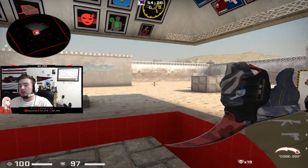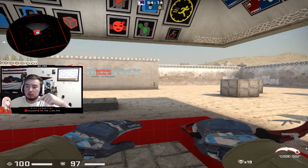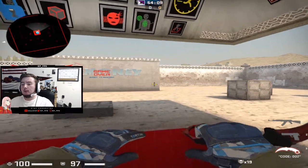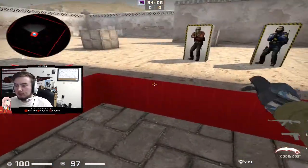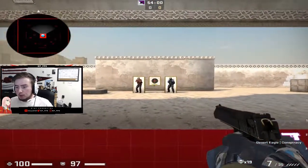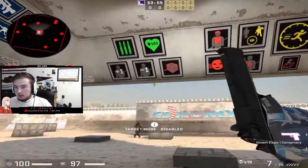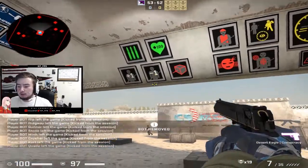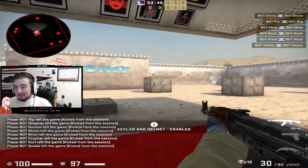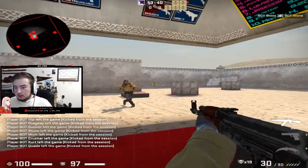The first thing on my aim routine is a map called Reflex Training. I'm going to link all the maps I talk about down in the description below. Reflex Training is basically a map where you're put in the middle of this kind of square and bots will run at you. I like to have it on the bots running at you mode, so you've got to disable target mode. I like to reduce it down to 6 bots so that way there's not too much going on. I also give the bots Kevlar and Helmet, so it'd be like I'm playing against a full gun round.